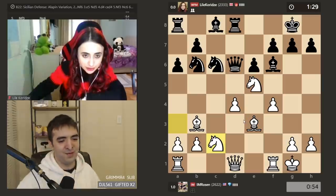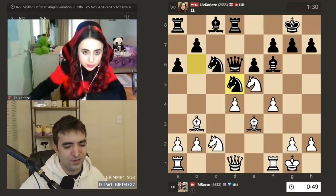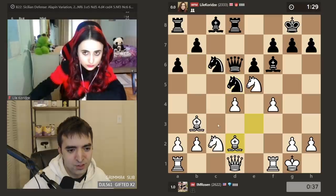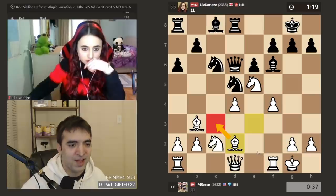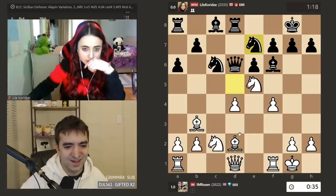It's sometimes the problem with preparing something I've never played before. If she deviates from my prep, then I'll be on my own and just not understand the position. Queen H5 — no, let's save the bishop. Bishop might maneuver to C3. So I was up about a minute after the opening, and now I'm down a minute almost.